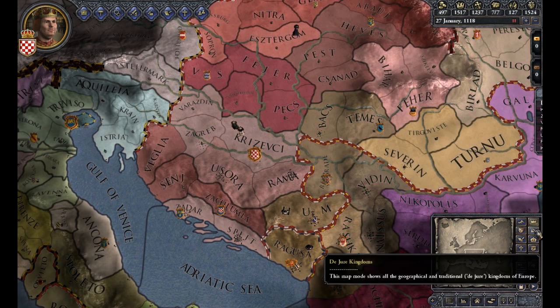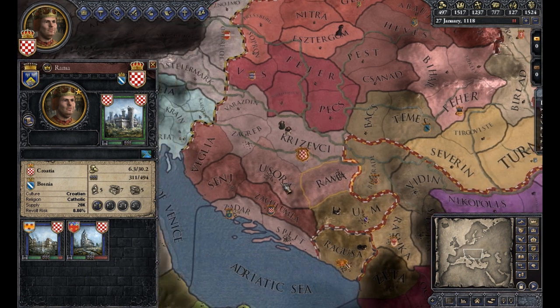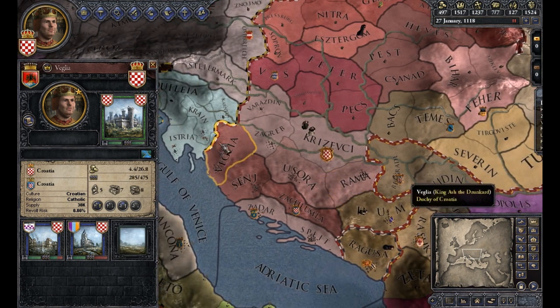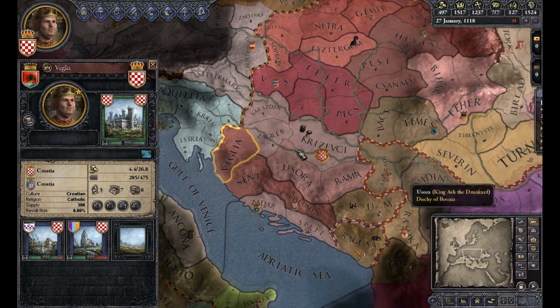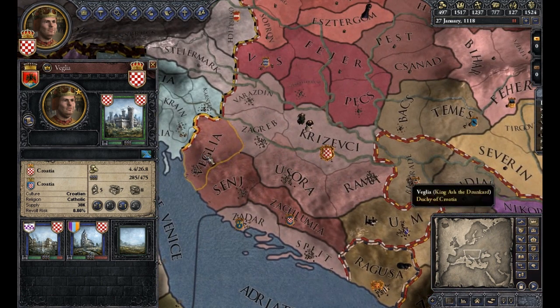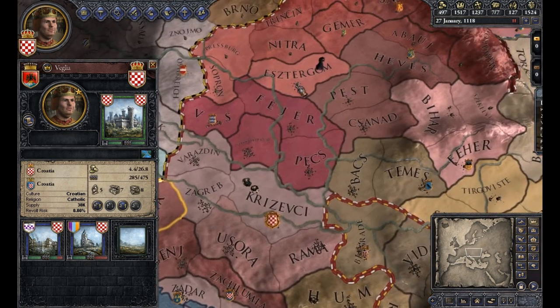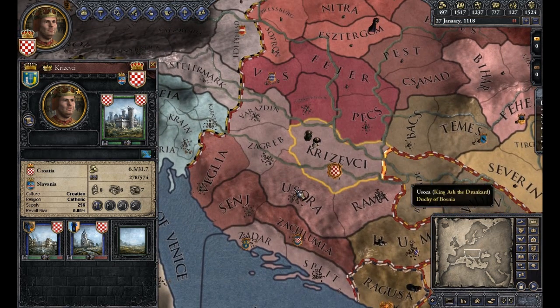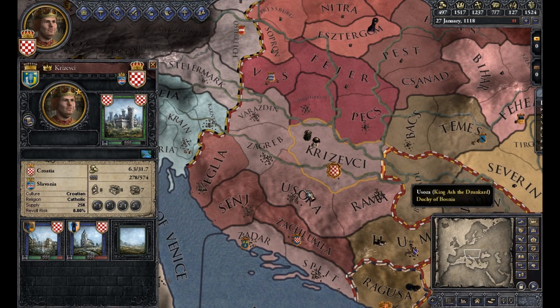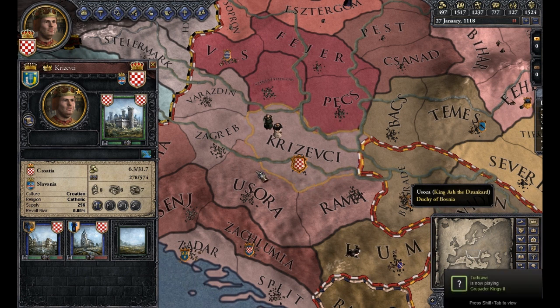Our main areas that Ash holds are kind of like these five here and Veglia. We don't really need to hold Veglia - we have the Duchy of Slavonia and Bosnia, that's part of Croatia. I may end up giving Veglia to my heir Lucas, just to strengthen his legitimacy prior to becoming king. I'm going to focus mainly on these five, and what I want to focus on is upgrades that increase levy size and troop build-out.